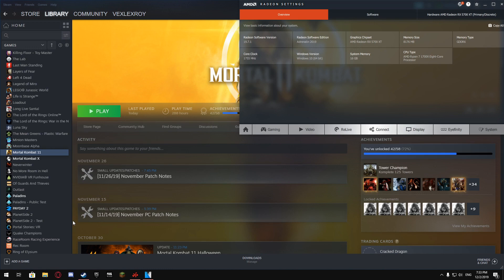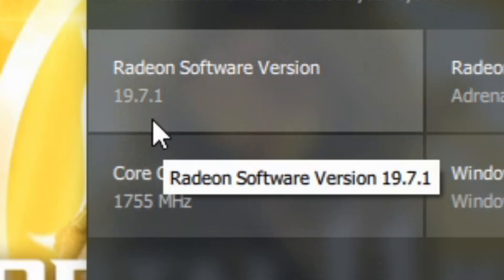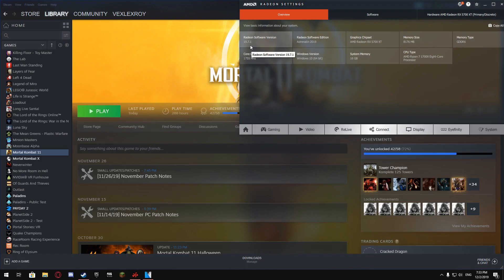If you have this problem on another GPU, it may not fix your problem. The fix is basically a downgrade of GPU drivers — you need to install version 19.7.1. The newest driver is 19.9.2 and the game is not working with that version, so you basically need to do this downgrade.